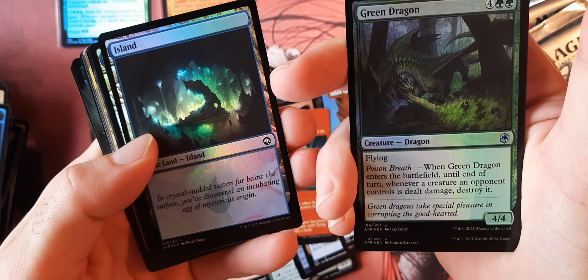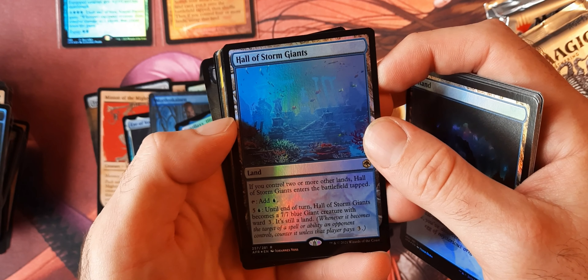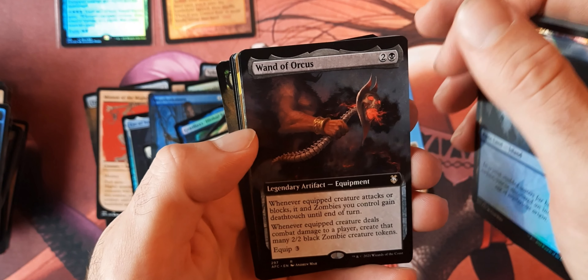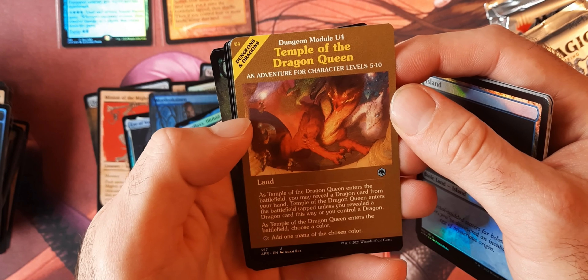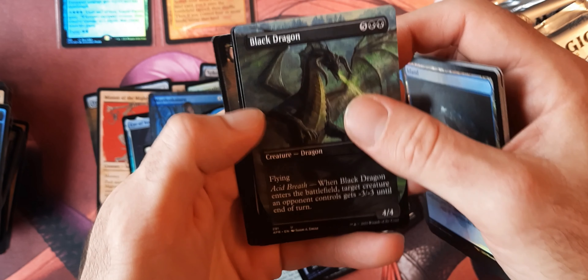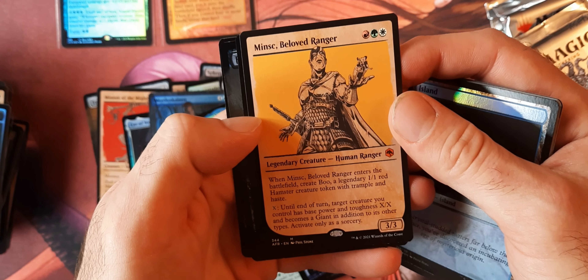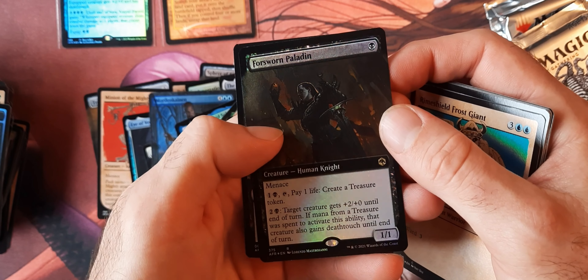I guess these are the Dungeon Cards — I got to figure this out. I thought that was one of the dragons we were looking for. Hall of Storm Giants. Wand of Orcus. Then we got another Circle of Dreams Druid here. I guess these are land cards — we'll figure that out on my own time.